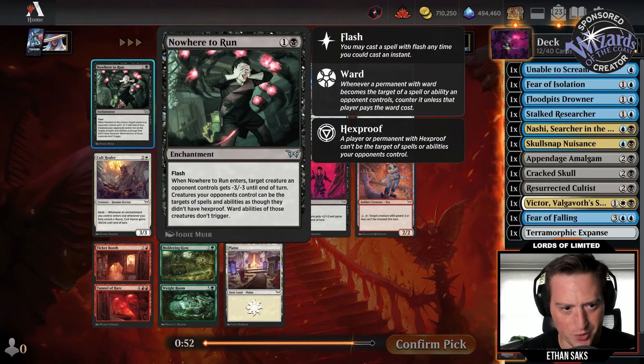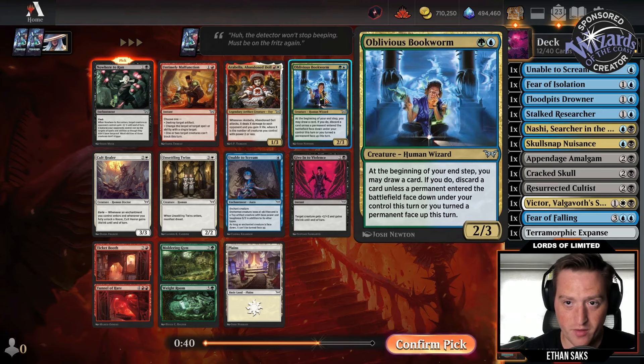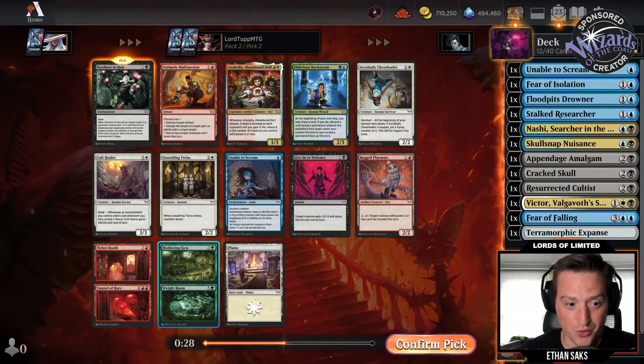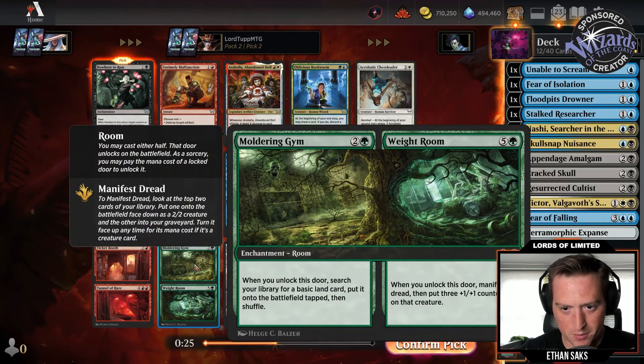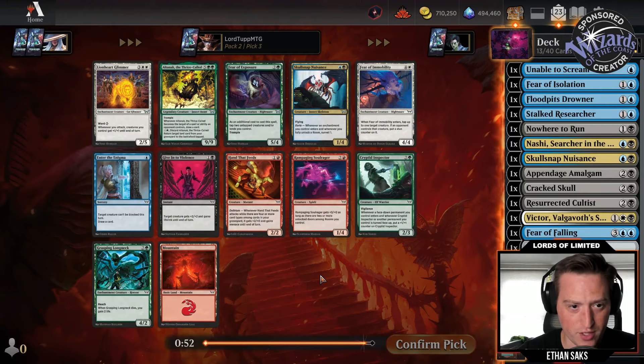Moving on — seems like a slam dunk: Nowhere to Run, one black flash enchantment, gives a thing minus-three minus-three until end of turn. There's another Unable to Scream, a Give in to Violence which I'm not crazy about. There's Oblivious Bookworm — really, really strong signpost. Arabella again. More stuff for red-white aggro. Moldering Gym / Weight Room — been dubbed a Beanstalk Giant variant — three mana search up a basic, then six mana Manifest Dread, put three counters on the creature. Nowhere to Run for sure for us.